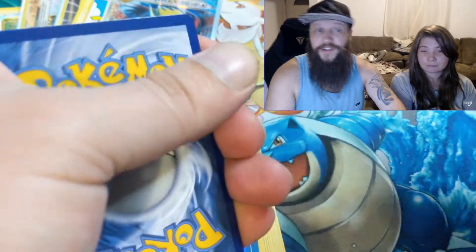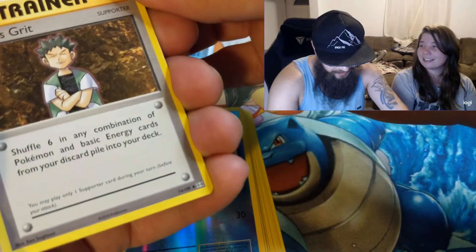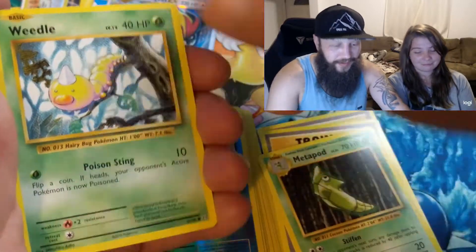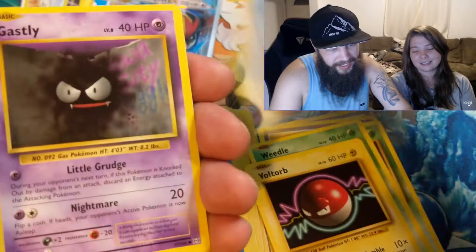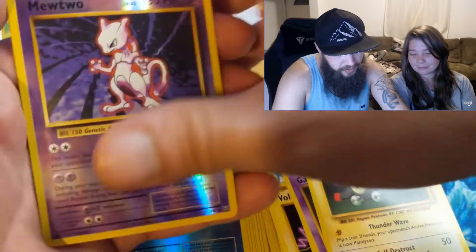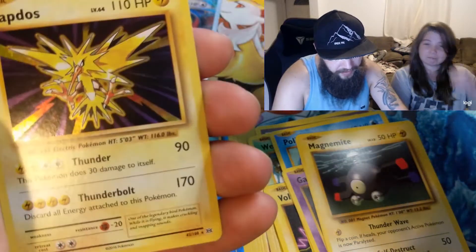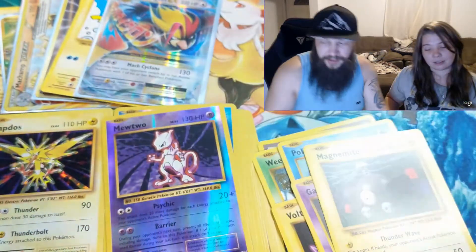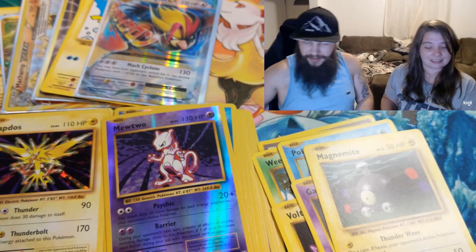My birthday is at the end of November, her birthday is at the beginning of November, so we'll definitely be getting into some of that stuff. Polywag, Ghastly, Magnemite, a Reverse Holo Mewtwo which is a rare, and a Zapdos holographic. Been pulling all the holo cards tonight. Still a good pull.